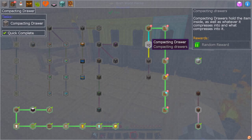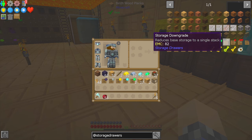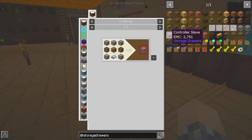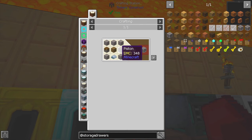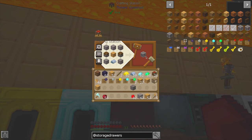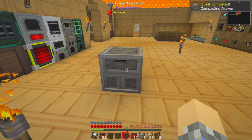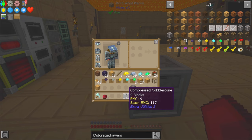So next up we have the compacting drawer. Compacting drawers hold the items inside as well as whatever it compresses into, and what compresses into that. I'm a little confused as well, but we're going to build one. My theory is that if we put cobblestone inside of a compacting storage drawer, it'll automatically compact it to compressed cobblestone. Let's get some compressed cobblestone out, turn it into regular cobblestone, and then we'll right-click it in there.